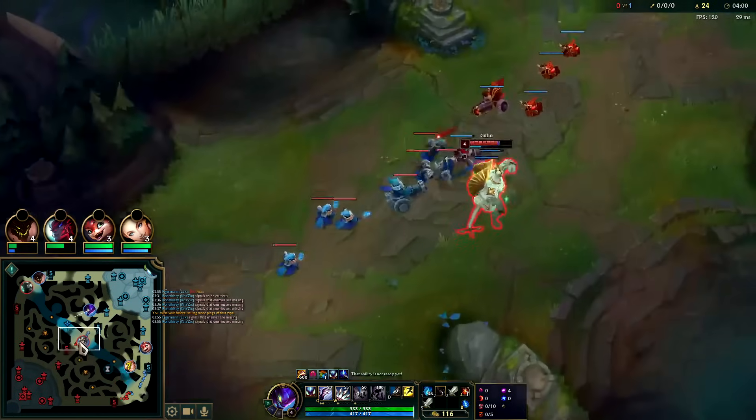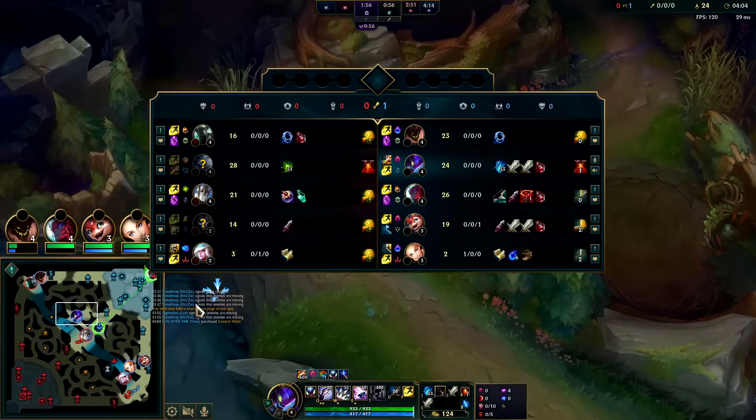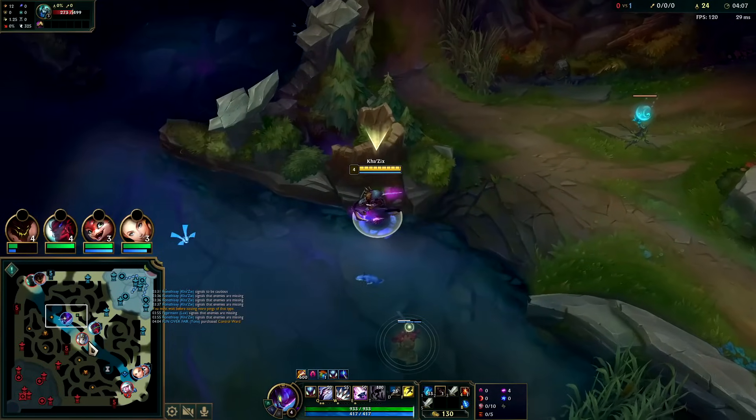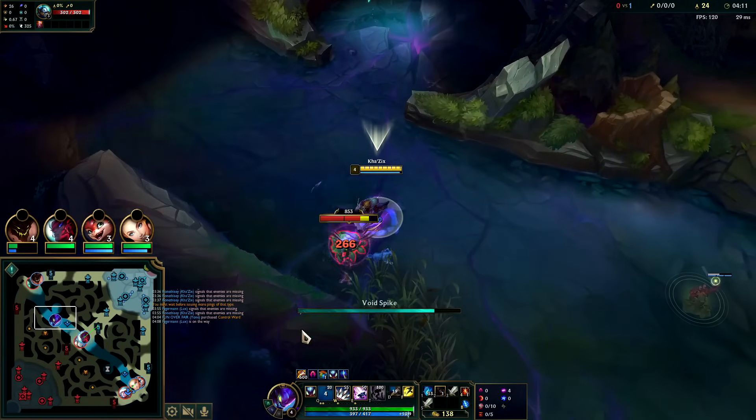Yone has TP. He burns it here — is Galio really gonna stay and fight? I doubt it, he's out of mana. He's gonna run right when he sees Yone. He has to.